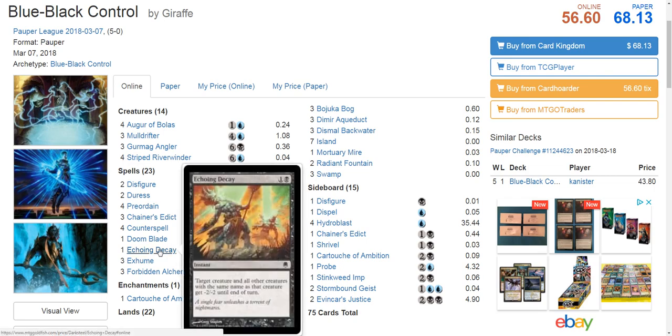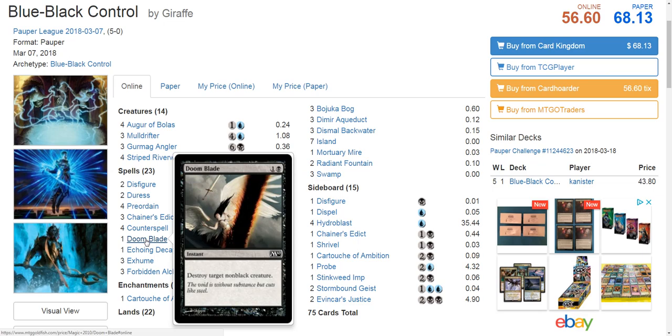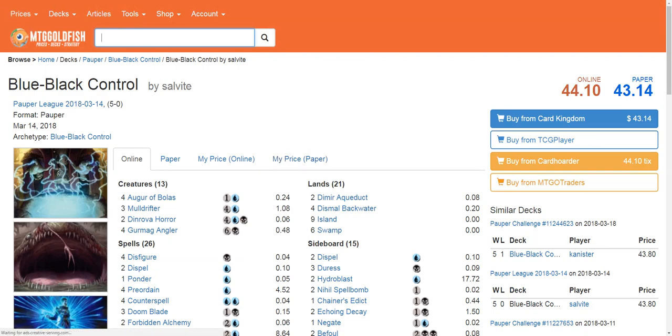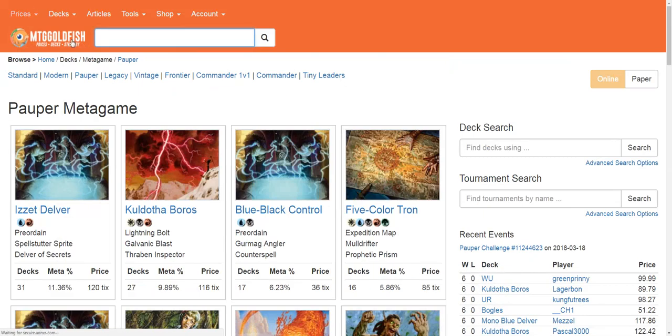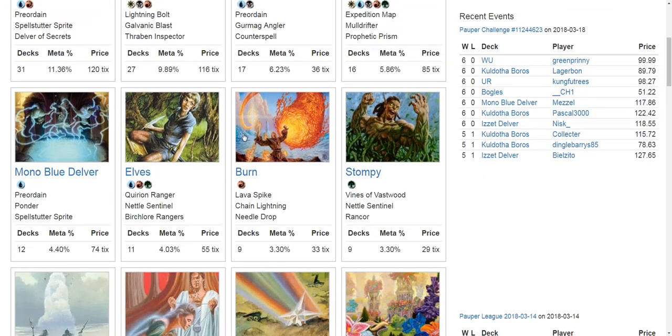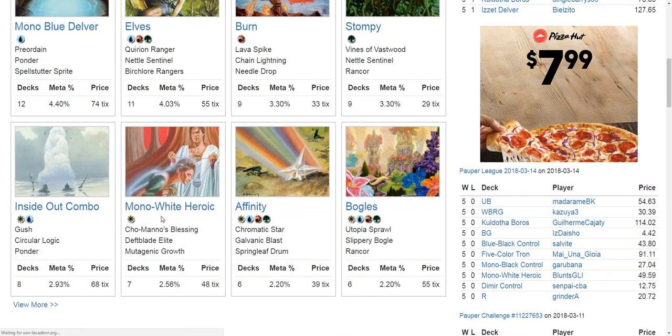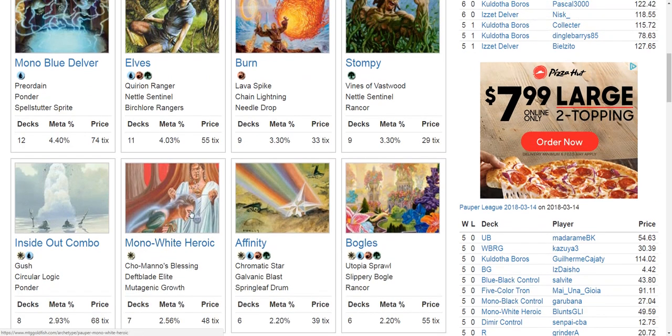Echoing Decay is good for killing tokens. Doom Blade is just a universal solution. And of course there's access to Counterspell — though that's less relevant for this analysis. What matters is with all this access to sweepers, taking care of Elves, Stompy, Mono White Heroic, and Boggles is quite good. Having a lot of access to sacrifice effects in addition to those sweepers is really nice.